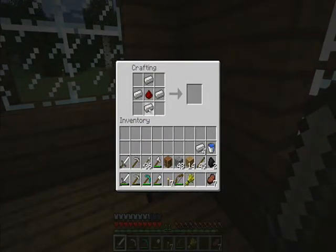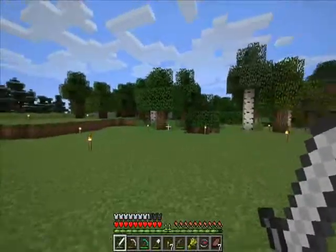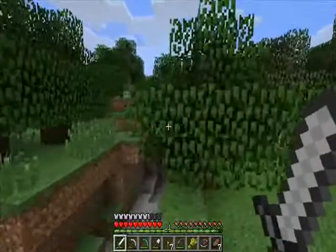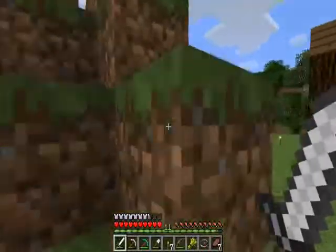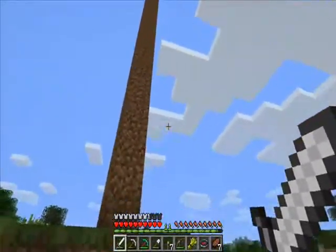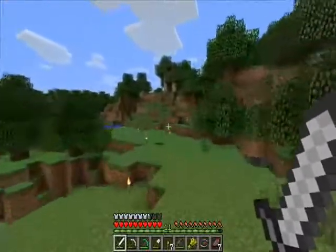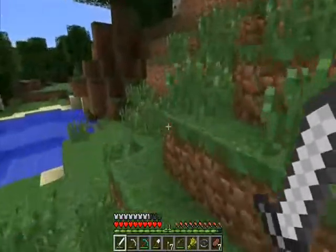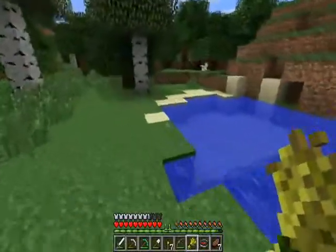A compass is made from one piece of redstone and four pieces of iron. What's cool about a compass is the needle will always point back towards your original spawn location, which for me is somewhere in these trees. That should be fine because as long as it brings me close enough I'll be able to see my giant pillar. Since the sun just came up it's about time to head out — and there's a chicken right here!